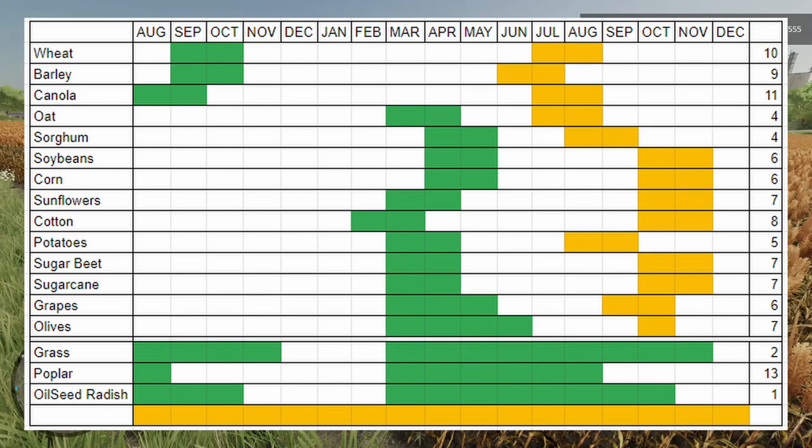Olives are really interesting — you only get one month to harvest those, so if you have a bunch of them you might want to think about slowing down your time or running a longer season. All the way on the far right you can see the number of months it actually takes to fully grow the crop and be ready to harvest. Wheat is 10 months, barley 9, canola 11, oats 4, sorghum 4, soybeans and corn at 6, sunflowers at 7, cotton at 8, potatoes at 5, sugar beets and sugar cane at 7, grapes at 6, olives at 7.